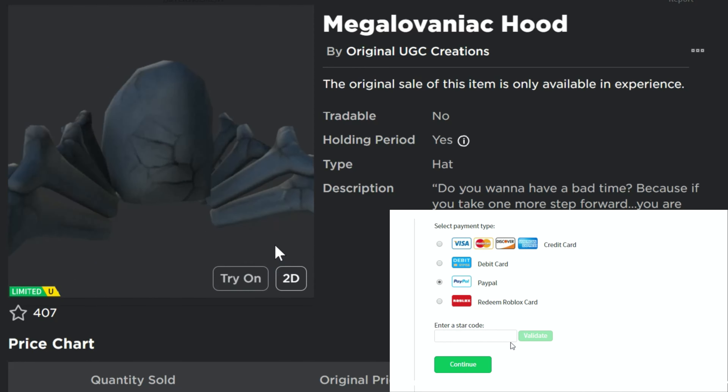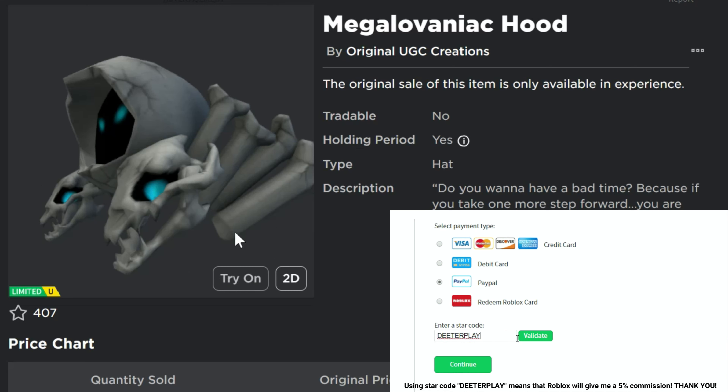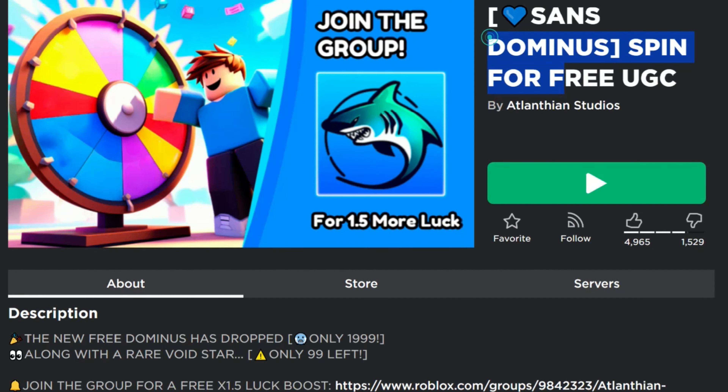We've got a free limited UGC item right here — the Megalovaniac Hood on Roblox — and there's going to be a total of 1,999, almost 2,000, of these available.